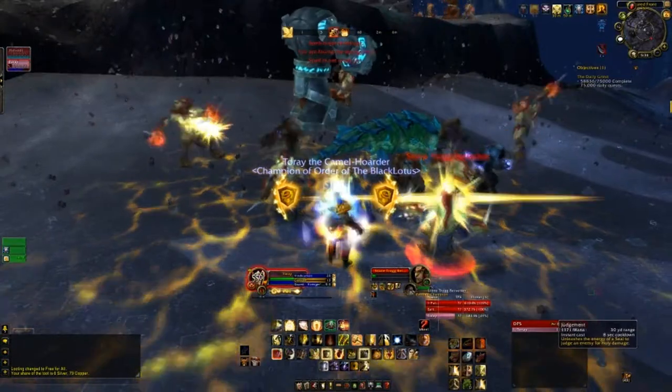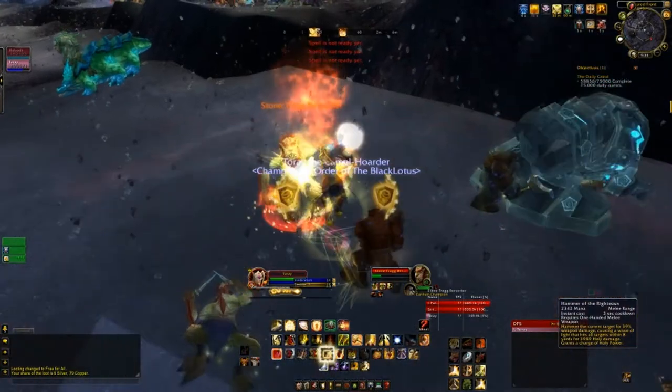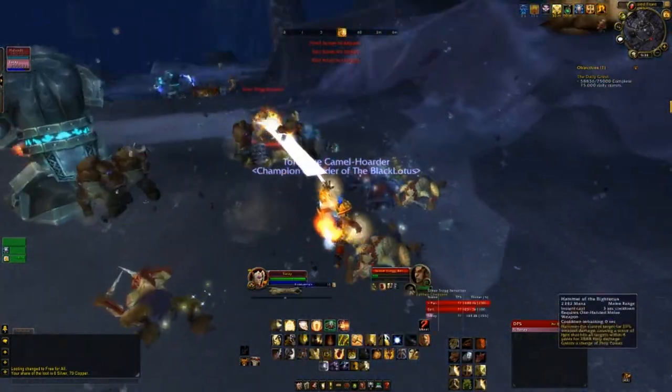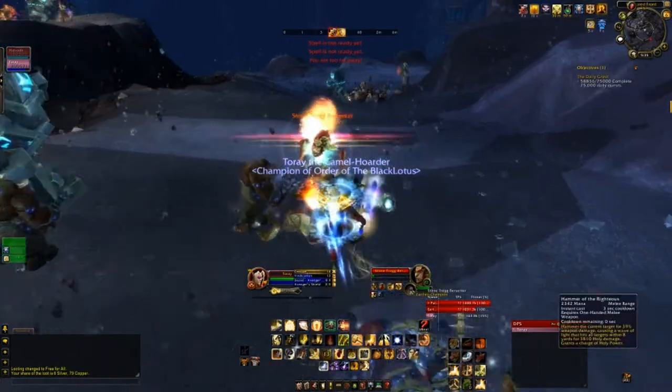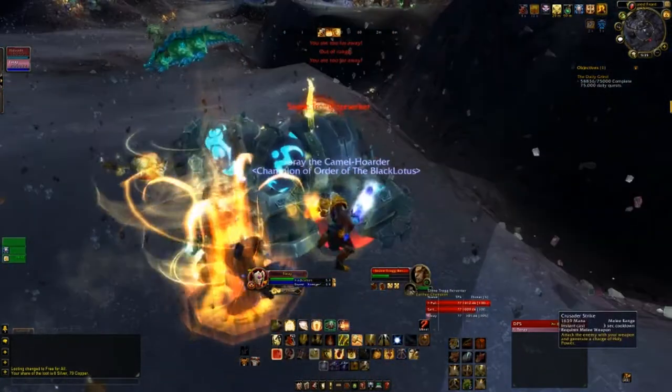Once you sell all your greens — and if you're a disenchanter, disenchant the greens and blues — put them on the auction house and you make some really good money. Depending on your server and how things fluctuate, you can see how much you actually can make.